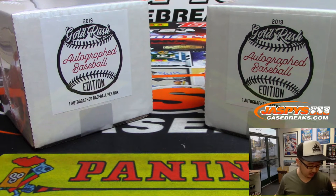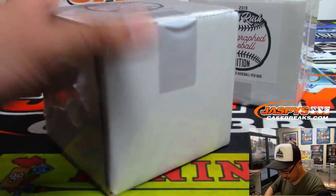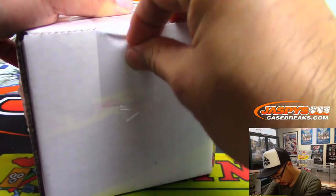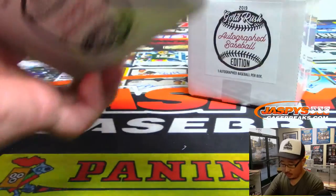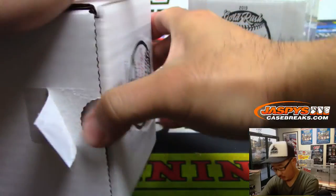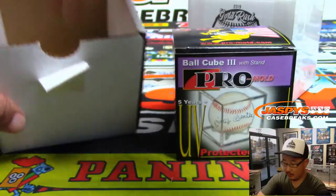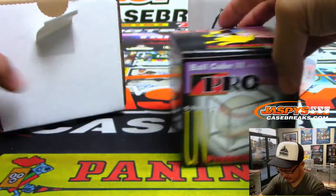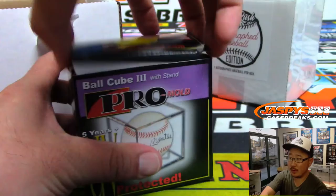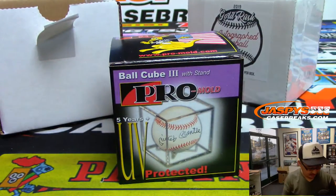Let's sort back into players. We've got the JSA right there. These are nice UV-protected cubes. Oh, that's easy — too easy. I can't even show you; you'd be able to read that right quick.